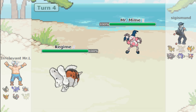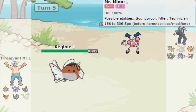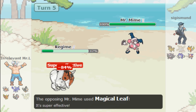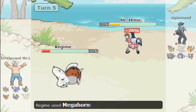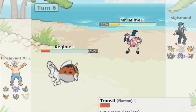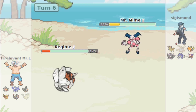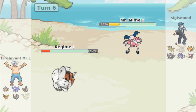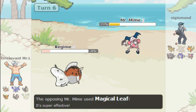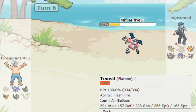They switch out so it was a wrong prediction on my part, but I got Megahorn off which is super effective. It doesn't kill, which is a little disappointing. Magical Leaf is coming so I need to switch Seaking out. I feel like staying is fine since switching risks sacrificing someone, and with 172 Speed I can't outspeed much on their team anyway.